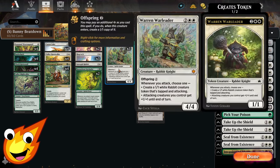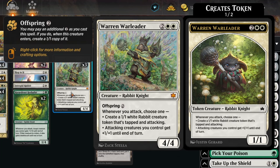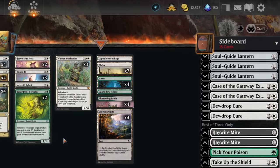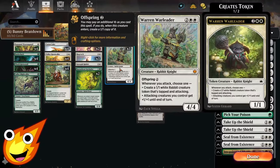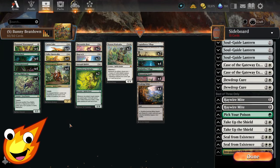Going into the 4-drop slot, we have Warren Warleader — one of our key cards and awesome finishers. Warren Warleader is a 4-mana rabbit knight with offspring 2. Whenever you attack, you get to choose one: create a 1/1 white rabbit creature token that's tapped and attacking, or attacking creatures you control get +1/+1 until end of turn. So we can either pump up the whole team or get a couple more tokens to trigger off some of our other key attackers and hopefully finish off our opponent.